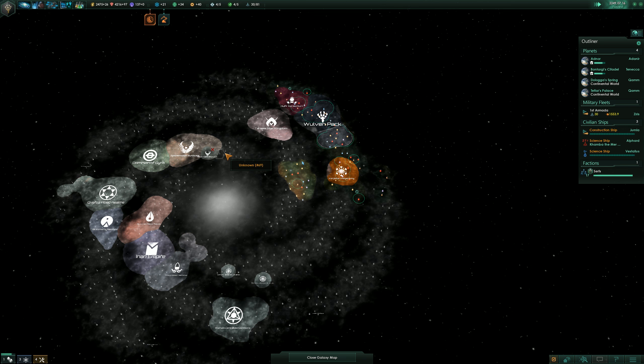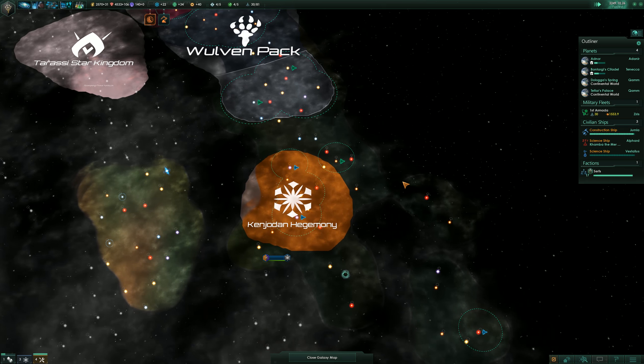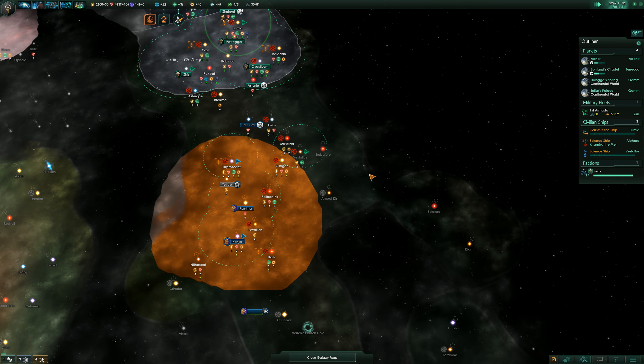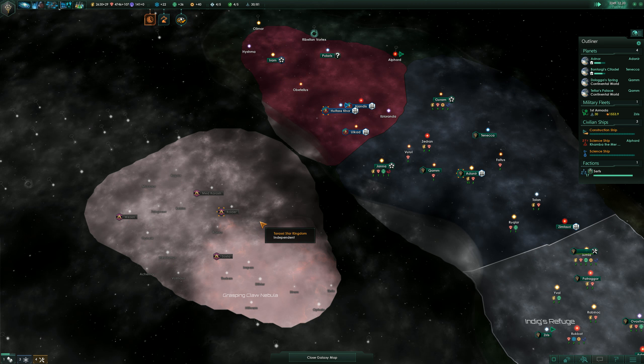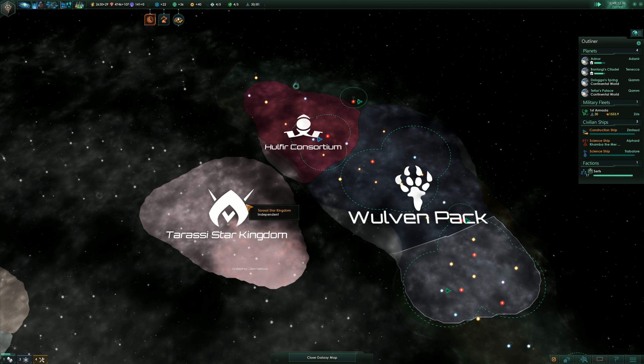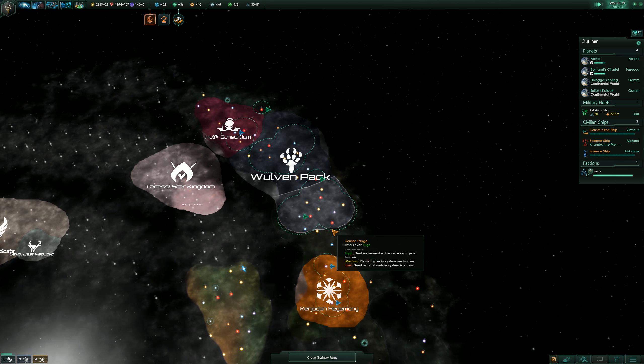This is slowly where we get into the Europa Universalis-like stage of the game, where relationships are starting to form, rivalries are starting to form, alliances — the lines of power are slowly being drawn. We'll just have to see how that works out in the end. If we could have made the jump over to the Terrasi Stark Kingdom, we would have invaded them by now.